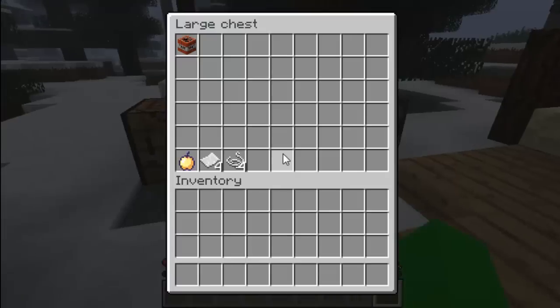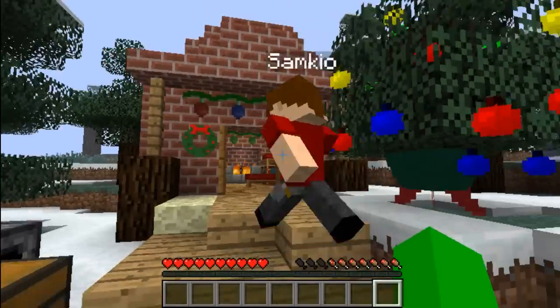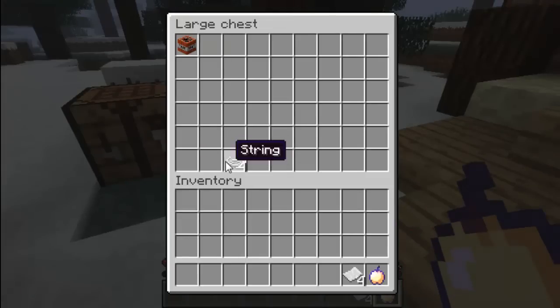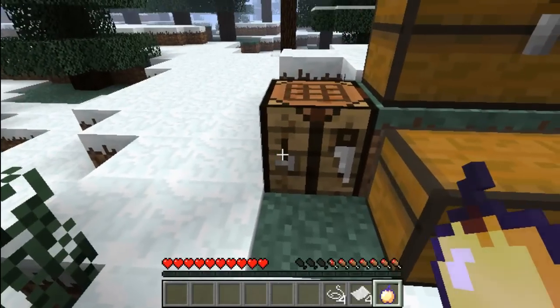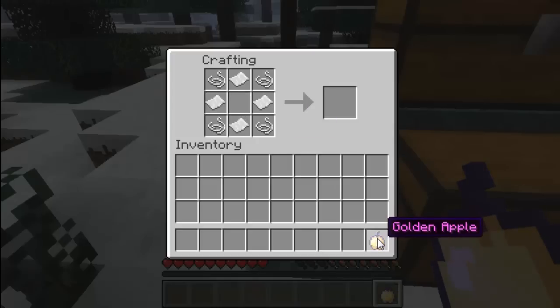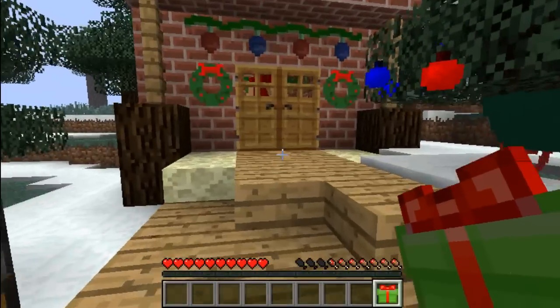We're going to go over the Christmas gifts now, which are probably the best ones. Sam, look away — I'm going to be crafting you a present. What you need is four bits of string, four bits of paper arranged like so. Whatever you put in the middle of the crafting table is the item the recipient will receive inside the Christmas gift.